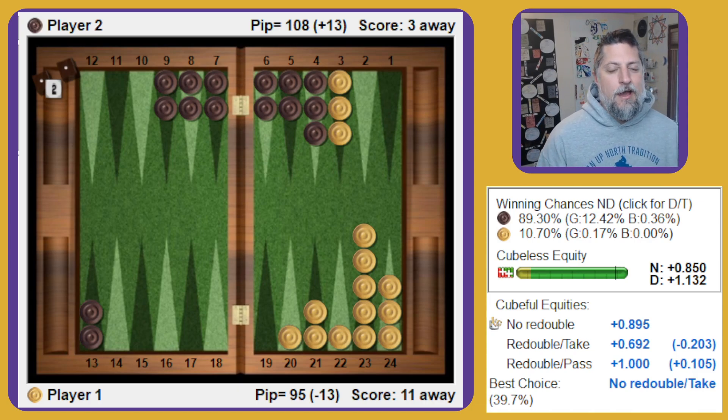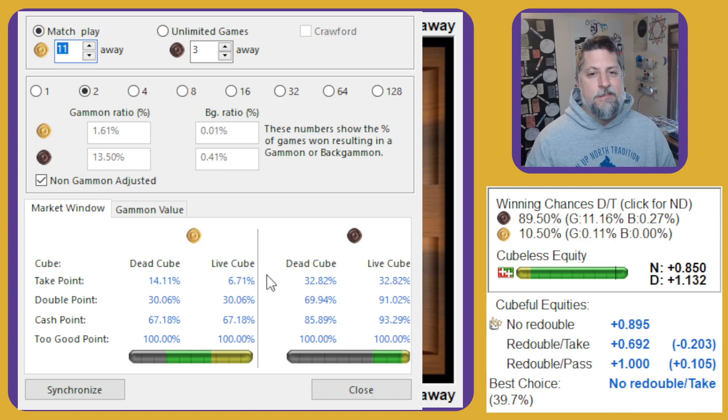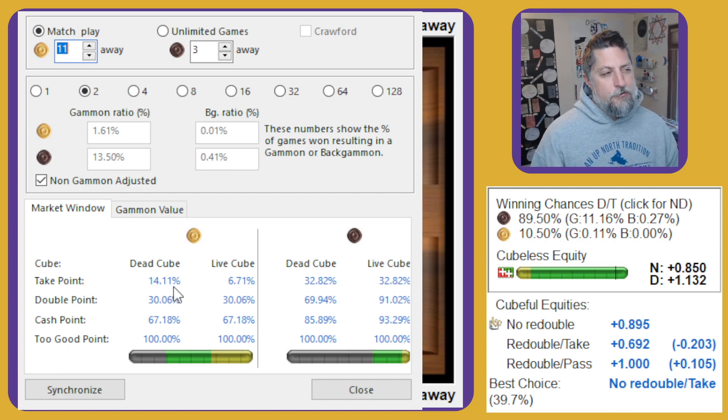Just to show you too — I'm going to show you the cube information to see the take point we're working with. In the Analyze menu, Analyze to cube information will bring up this window. We can see that at this 11-away 3-away score line on a 2 cube, my dead cube take point is 14.11%. That's going to be like double my match equity since I'm only getting up to 50% on the gain side. But the live cube is going to be all the way down to about 7%.